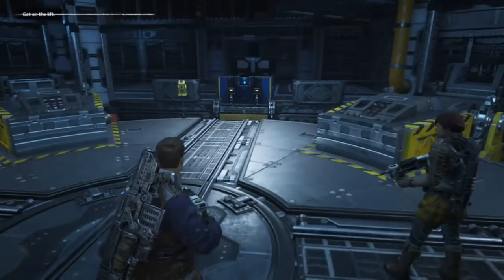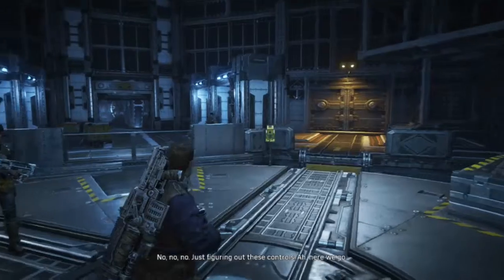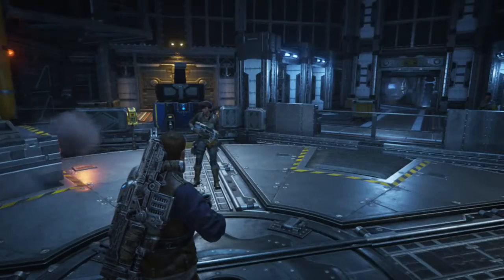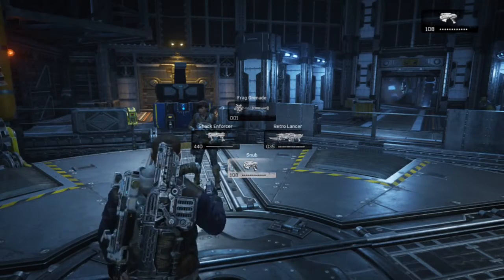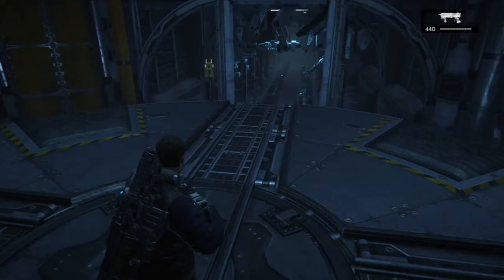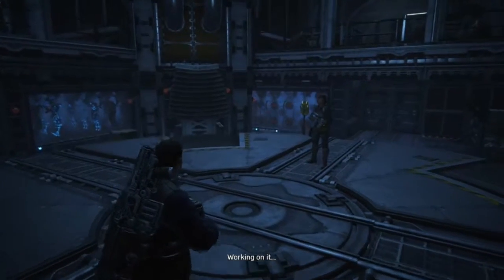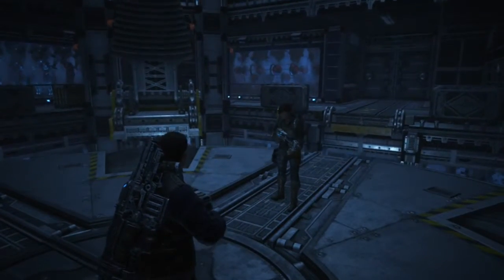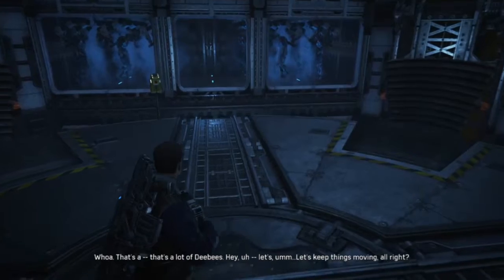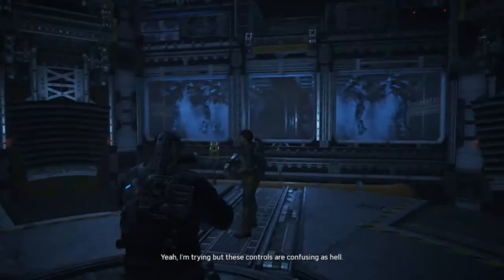We're aboard. Now send us down. Is there a problem? No, no, no — just figuring out these controls. There we go. Hey, what's going on up there? We losing power? Working on it. That's a lot of DBs. Let's keep things moving, alright? Yeah, I'm trying. These controls are confusing as hell.